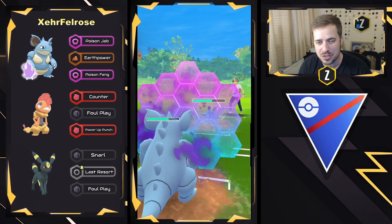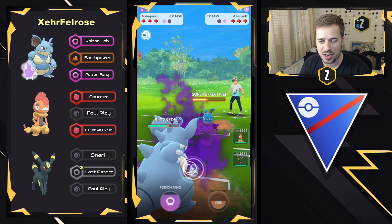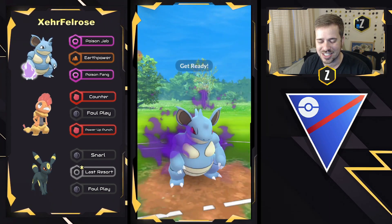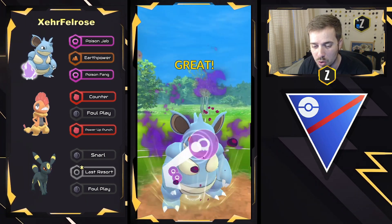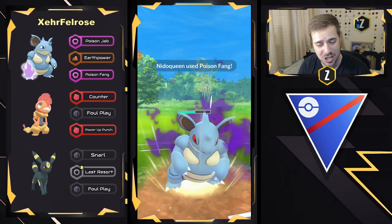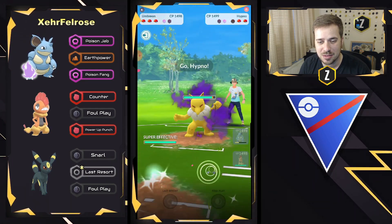They're going to go ahead and shield as well. Ice Beam will be doing super effective damage because of that ground typing, but Nidoqueen — my goodness — look at this thing just tear it apart. Here comes another Poison Fang. This is going to one-shot Azumarill, I think, or they will be getting the final shield. One-shots the Azumarill. What is going to come in? It's going to be a Hypno.